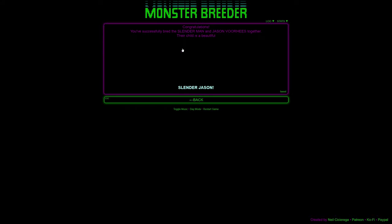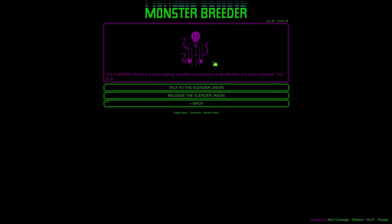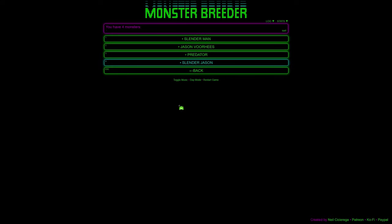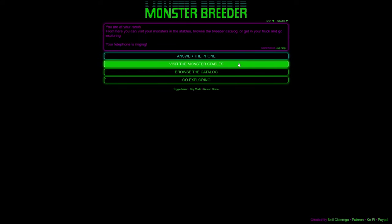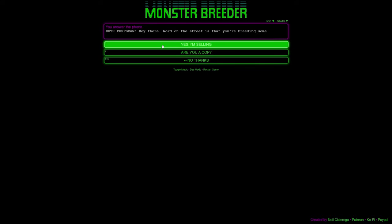Slender Man and Jason Voorhees are mating — they're done! We made a Slender Jason, a beautiful child. It's exactly what I was hoping for — just a Slender Man with the Jason mask. It's a spine-tingling, dim-witted crossbreed of Slender Man and Jason Voorhees. We can release them, but releasing them won't get us the cash we crave. The telephone is ringing — answer it!